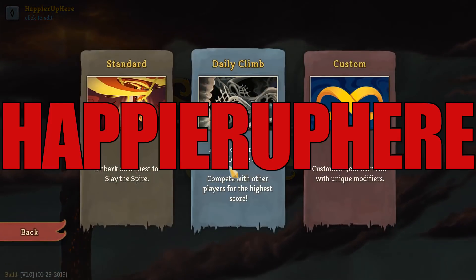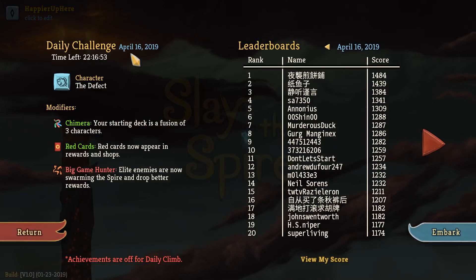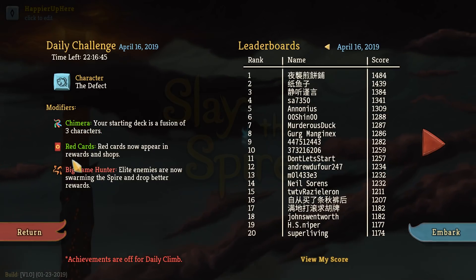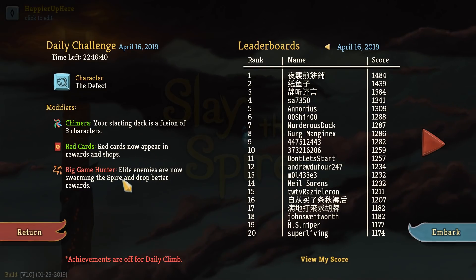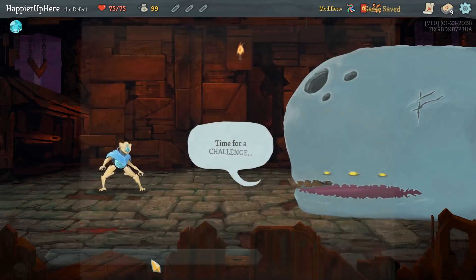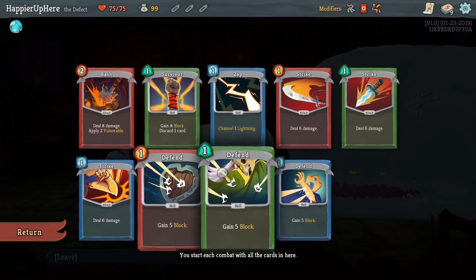Hey all, welcome to Slay the Spire! Today we're playing the daily challenge for April 16th, 2019. The character is the Defect, and the modifiers are Chimera — your starting deck is a fusion of three characters, red cards now appear in rewards and shops — and Big Game Hunter: elite enemies are now swarming the spire and drop better rewards. Let's get started. The Chimera deck has three strikes, three defends, and then Zap, Survivor, and Bash.